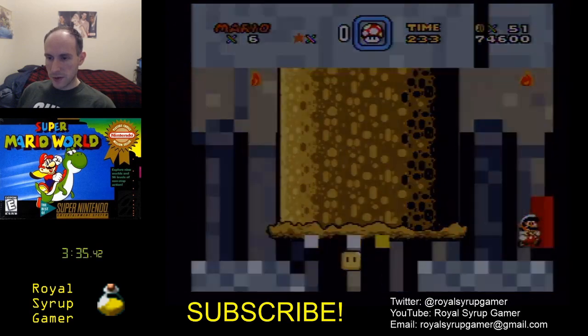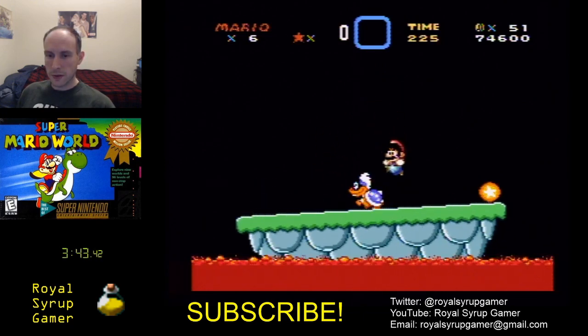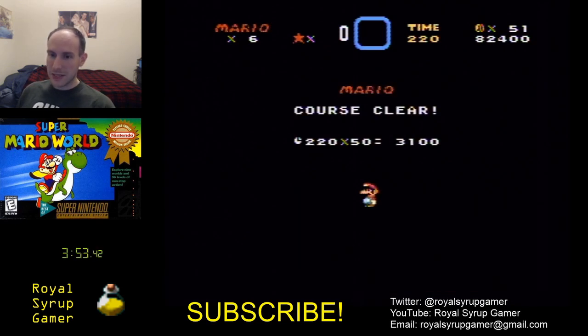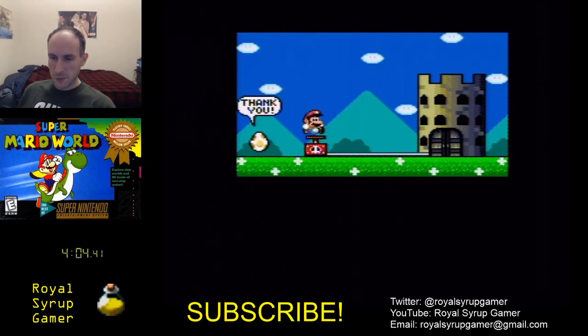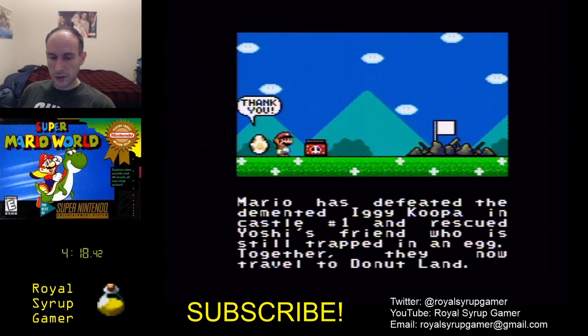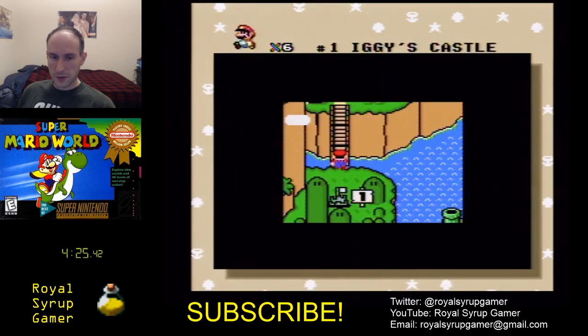Let's see if I can do this boss correctly. Oh, I missed him — that's all right, just a few seconds. There we go. That was bad but I don't need the flower going forward to be successful. The feather helps a little bit later on, and I'm going to get it in the next level so I don't really need it here. It also helps in the ghost house — so those are the two times where you want to have your feather. First world down at 4:24.